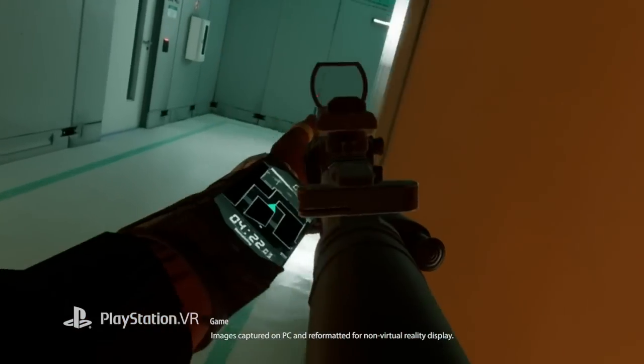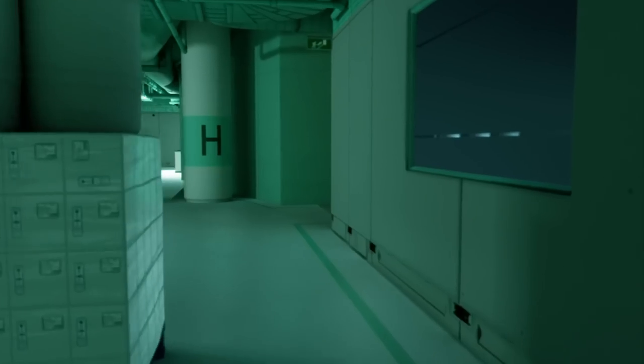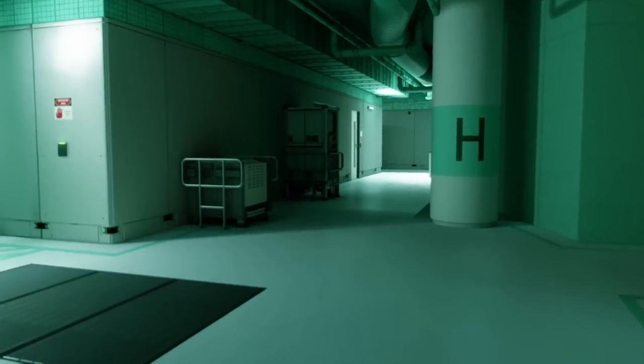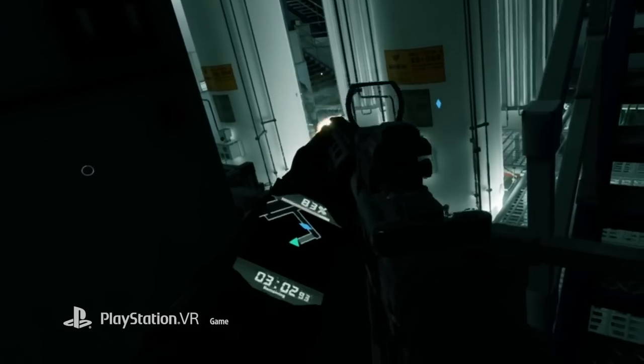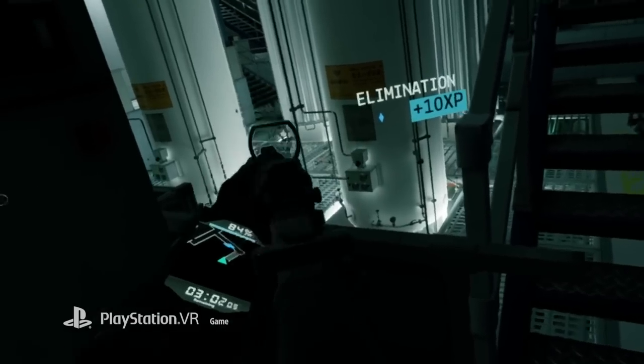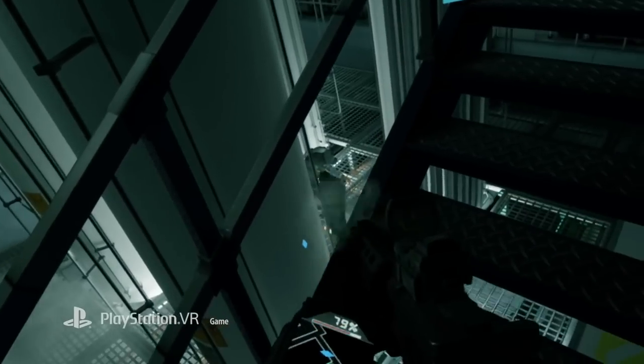The map is based in Greenland of all places and it's called Containment. It's a very cool looking interior-based laboratory type map. It has some really nice bright areas as well as metal catwalks and stairs and stuff like that, that I'm sure will make loud footsteps when we're walking across them.